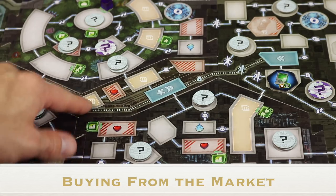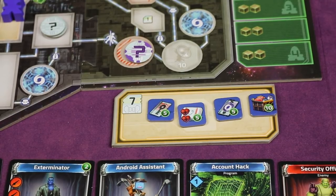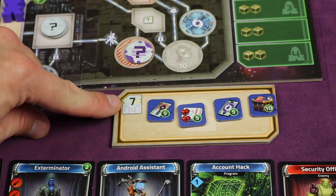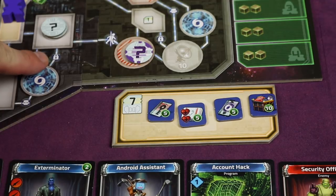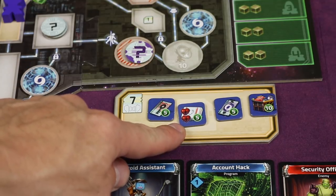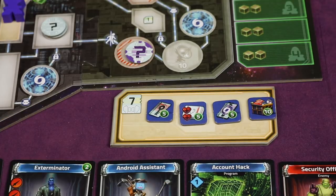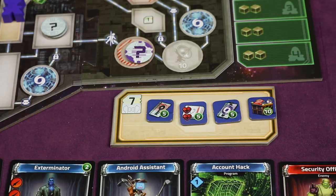Spots around the board marked with an M mean market. If you're in one of those rooms, you can purchase from the market board. Each item costs seven credits. You can never have more than one item of the same type. The key lets you pass through any locked doors for the rest of the game and is worth five points. The med kit immediately heals two health and is worth five points. The telepass lets you teleport and is worth five points. The contraband is worth ten points and lets you activate certain card abilities.